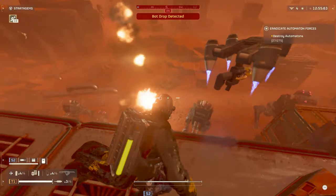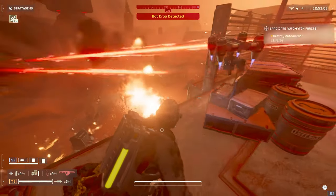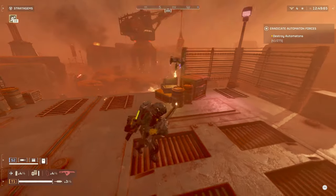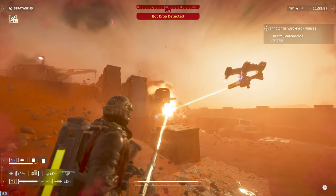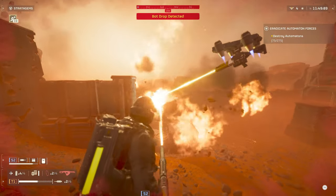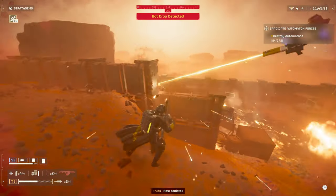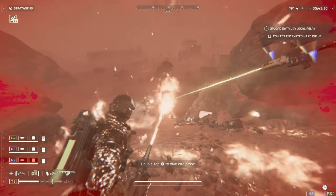As for the automatons, this is where the brute force of the Flamethrower starts to hit severe limitations. Trash adds it'll melt, and it's particularly great at taking out pilots from the Scout Striders, mainly thanks to the intense heat applied to them. Berserkers are also easy fodder to take down due to their limited armour, but the way they rush you doesn't make it ideal.